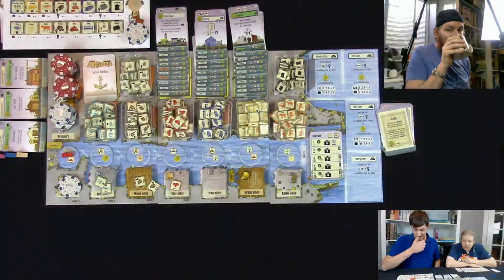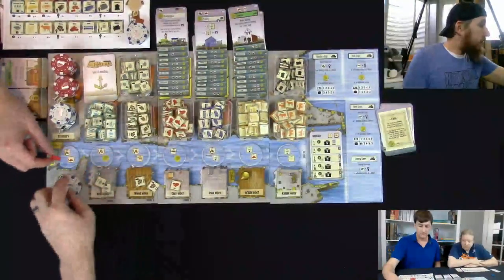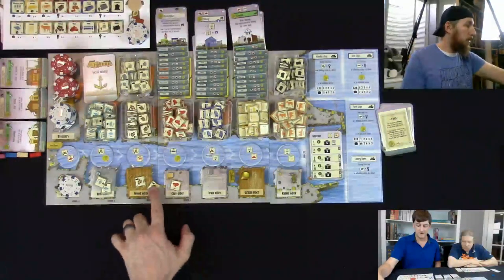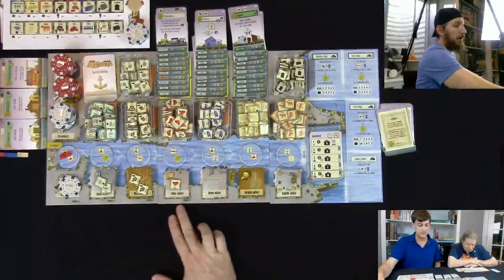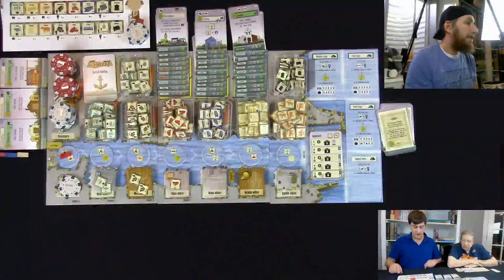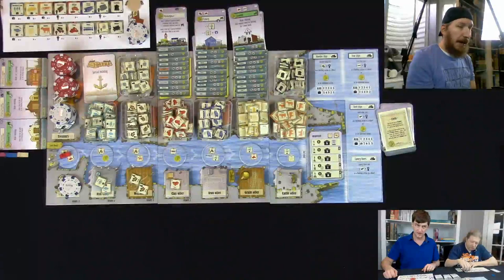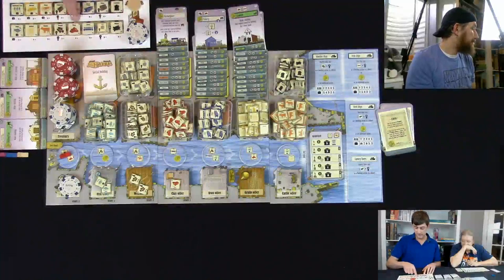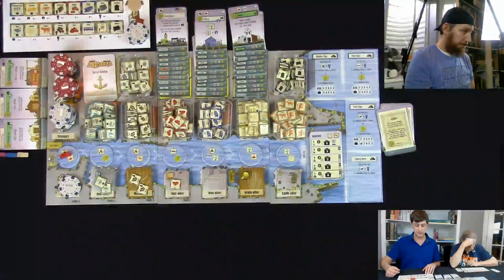Before you take your turn, you fill the offers. These are randomized every game — shuffle them and put them out. So the first spot might throw out one wood and one clay. You then either take one of the offers — cash, fish, wood, clay, iron, grain, or cattle — or go to one of the buildings. Let's take a tour of the goods: along the bottom of the player aid card are unrefined goods, and along the top row are the converted goods. This is a resource collection, conversion, and building game.